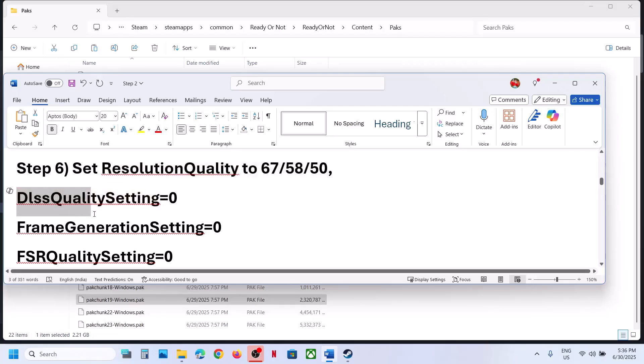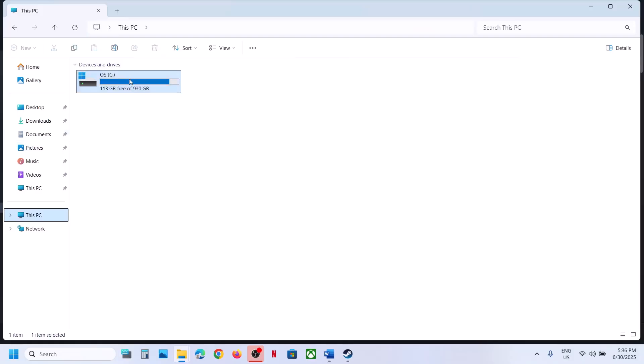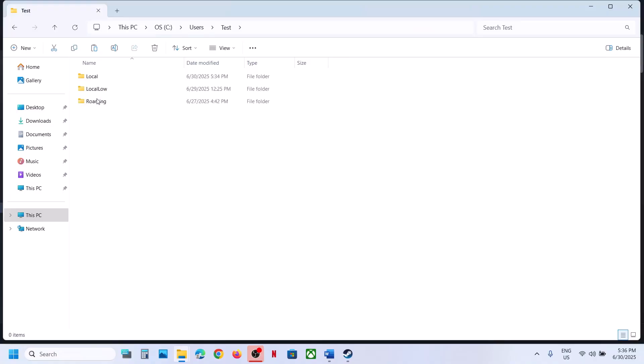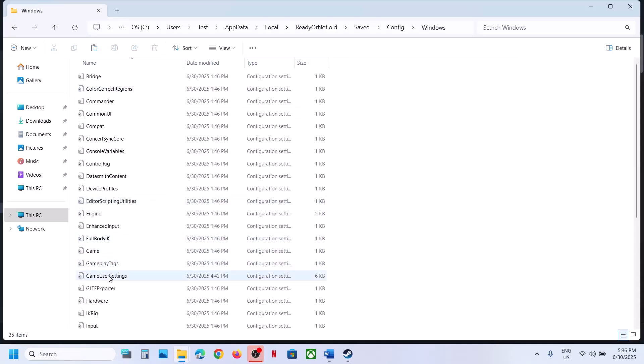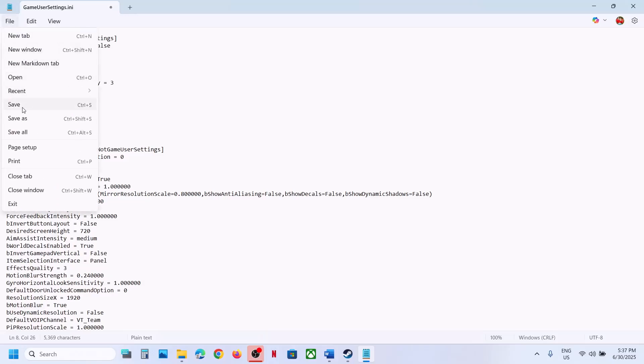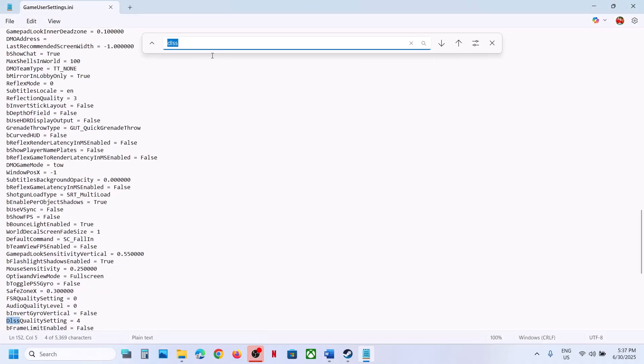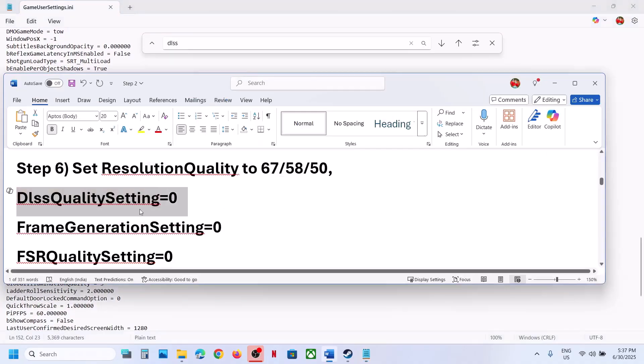The next step is to set resolution quality to 67, 50, or 58, and turn off DLSS frame generation and FSR. Go to C Drive, Users, username, AppData, Local, Ready or Not folder, Save folder, Config folder, Windows folder, and open GameUserSettings. Find Resolution Quality — if it's set to 100, try changing it to 67, 58, or 50. Also find DLSS Quality Settings using Ctrl+F.